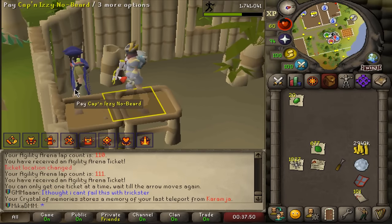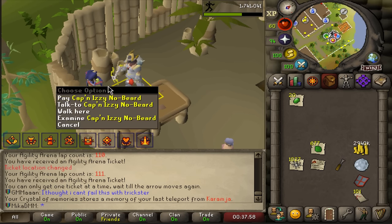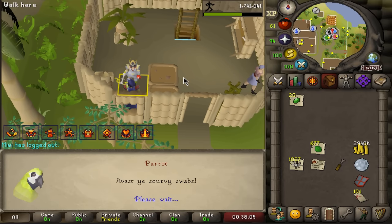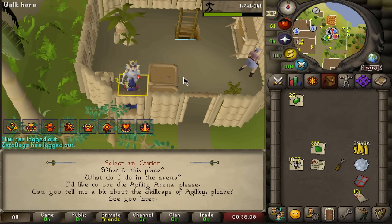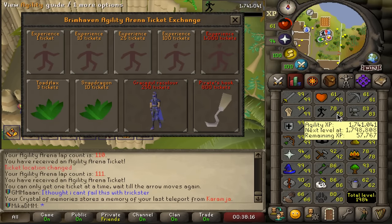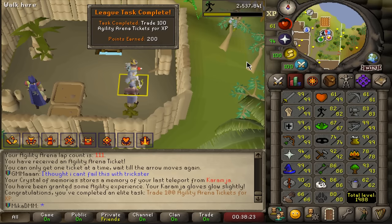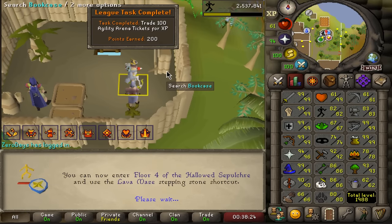Good morning! Did some late night and early morning agility training. We now have 101 agility arena tickets. This takes exactly one hour and 40 minutes to complete. And I just need to do 100 tickets for agility, going from 78 all the way to 82. And that's 200 - that's a big task.